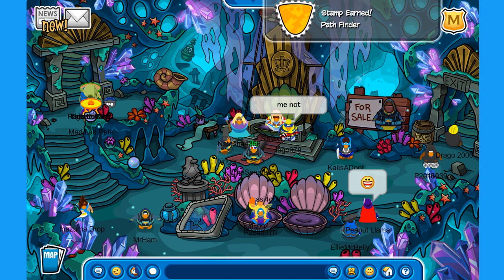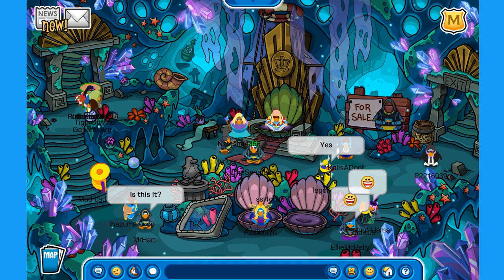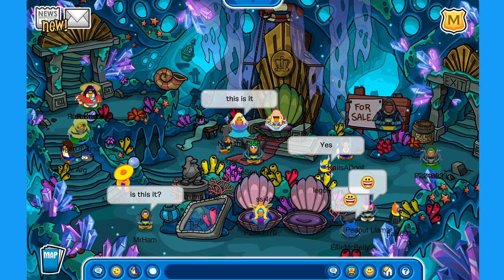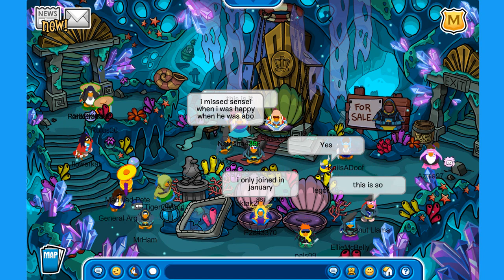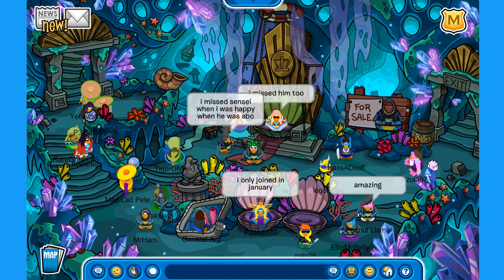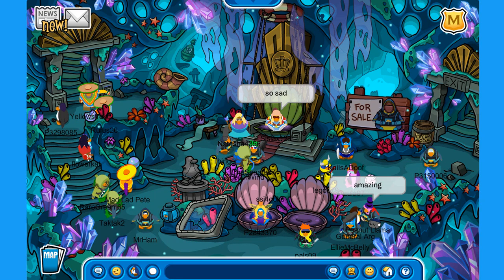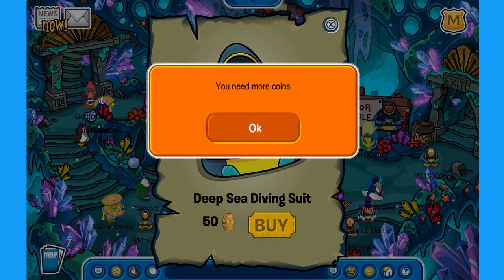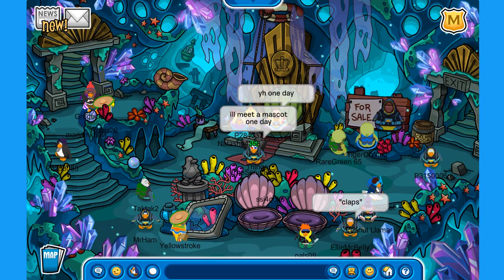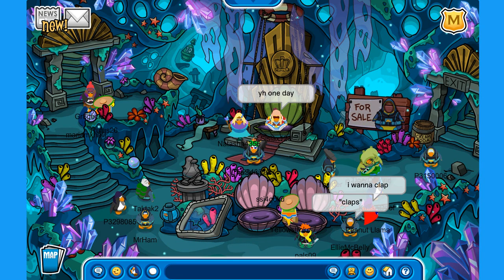Whoa, we even got a stamp — Pathfinder! That's pretty cool. This is amazing, quite fascinating. There's so much stuff over here — look at how magical this looks. I can hear some crabs or something. Oh there it is — this is the deep sea diving suit for only 50 coins. I'll buy it. Wait — I don't have coins? I only have 14 coins because I wasted them all on this swimming suit — oh disaster!